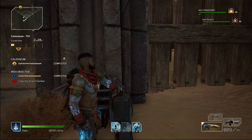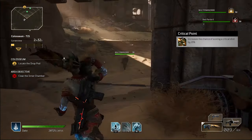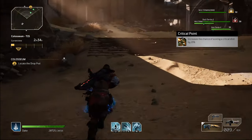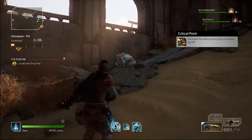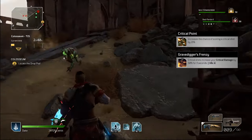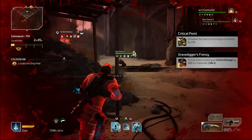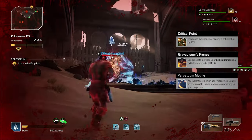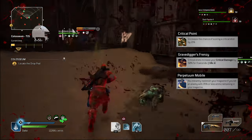The weapon mods consist of the following. Critical Point increases your chance of scoring a critical shot by 15%, making your total chance 20%. Gravedigger's Frenzy increases critical damage by 50% for 5 seconds. Perpetuum Mobile refills your clip if you get a kill with less than 35% ammo left in the mag.